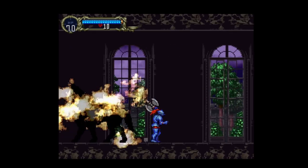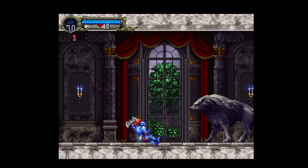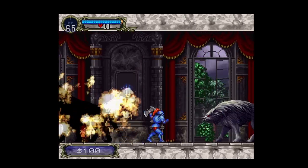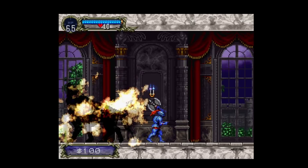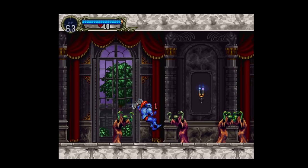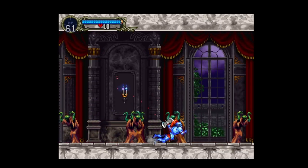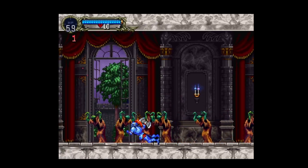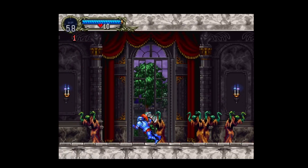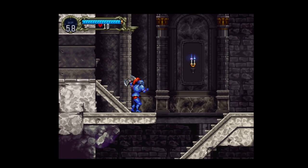Our next major hurdle is the zombie hallway. After defeating the first two wargs, the lights turn on in the castle and zombies begin to spawn randomly with little warning — you need godly reaction times in order to walk at full speed and dispatch them as they appear. Taking damage while wearing the axe armor knocks us back with a long and annoying animation, and if not careful it is easy to get overrun and be put into a vortex combo.